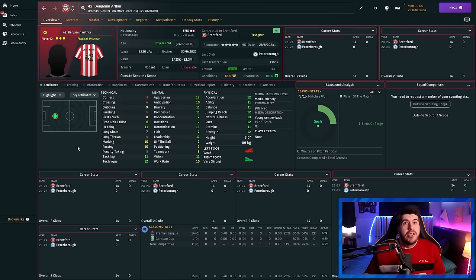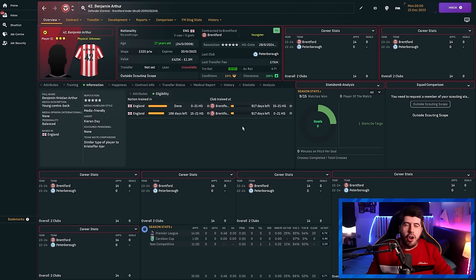To explain the squad registration issue more clearly: using Benjamin Arthur at Brentford as an example — he's technically not homegrown trained at club at Brentford, since he only signed from Peterborough in 2024. However, he got that status while at Peterborough, and the game has no way to differentiate between the two. That's exactly why we put the transfer embargo — going forward, this won't happen because clubs can't sign players from other clubs. Once you get a few years into the sim, it will be completely players trained at that exact club.